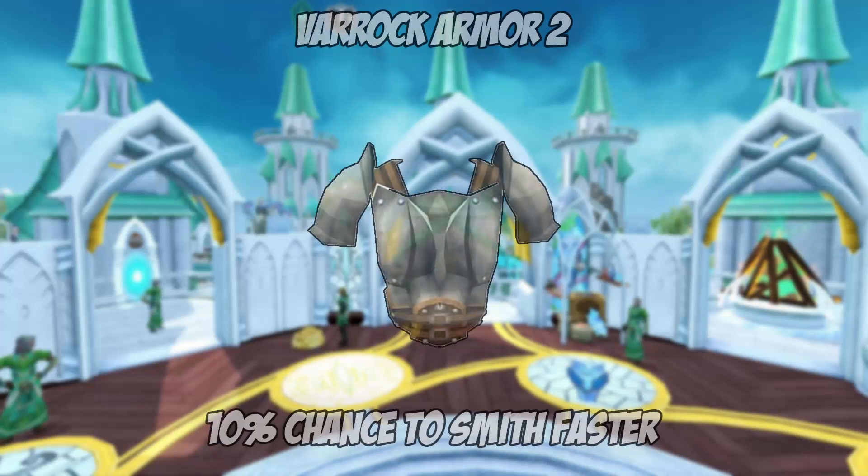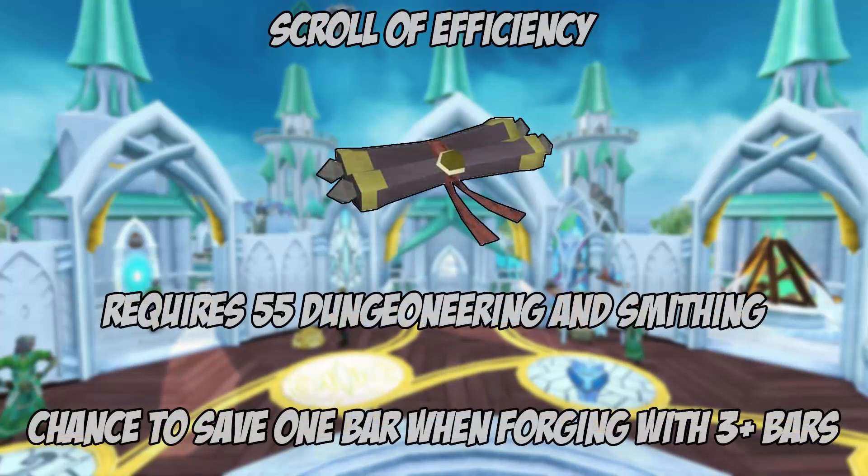Portable forges give a 10% base experience boost and a 10% chance to save a bar when forging. Rock armor tier 2 will give an approximate 10% chance to smith an item faster — meaning a 10% chance of forging it at twice the speed. This effect goes up to adamant bars, but if you want this chance with rune bars you will need to acquire the fourth tier of the plate body.